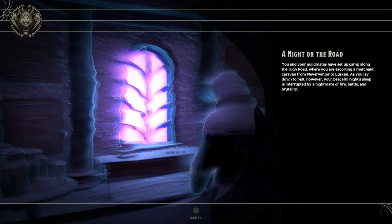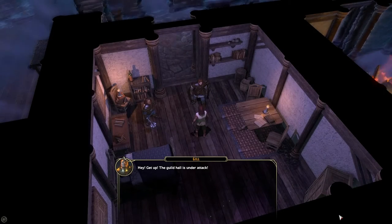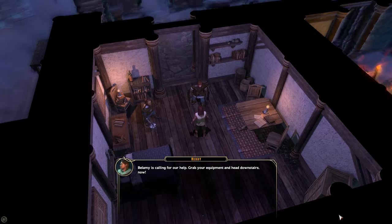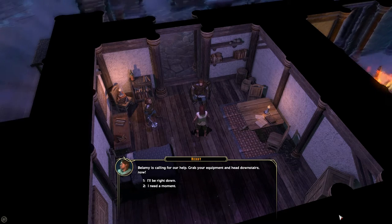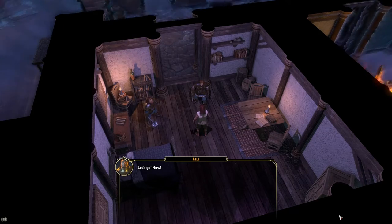A night on the road. You and your guildmates have set up camp along the High Road, where you're escorting a merchant caravan from Neverwinter to Luskan. As you lay down to rest, your peaceful night's sleep is interrupted by a nightmare of fire, battle, and brutality. The guild hall is seeing better days. Get up — the guild hall is under attack. Bellamy is calling for our help. Grab your equipment and head downstairs now. Let's go — now.